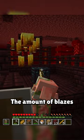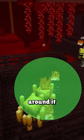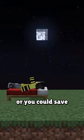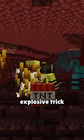Two words: blaze bed. The amount of blazes that show up around a spawner depends on the space around it — the more space the better. So you could open it up by mining the surrounding nether bricks, or you could save a ton of time by doing this easy explosive trick.